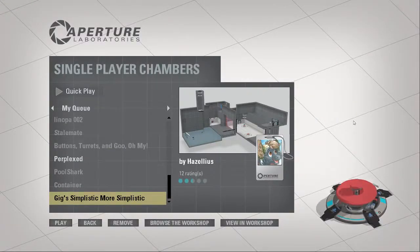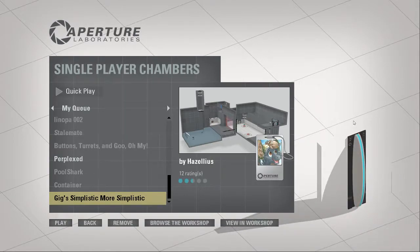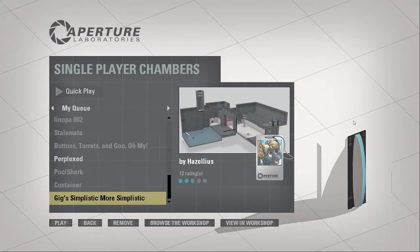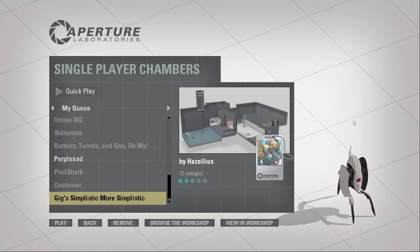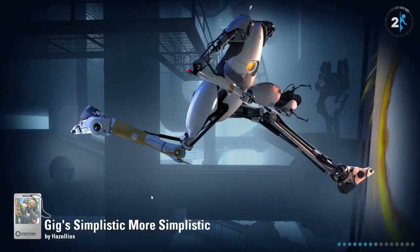Hello, ChariotRider here, and once again we're playing some more Portal 2. Today's level is Giggs Simplistic, More Simplistic, which has been brought to us by Hazelius. So without further ado, let's get started with this quote-unquote simplistic level. But I have a feeling that this one probably won't be too simplistic.